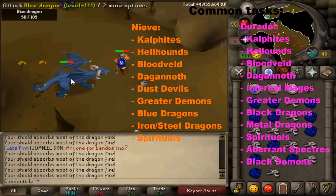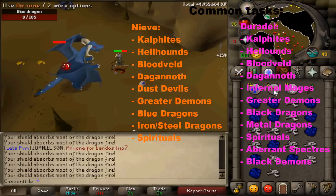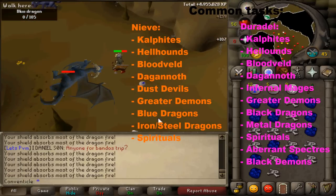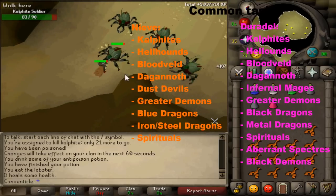Both Masters give you a good amount of Iron and Steel Dragons and also Spiritual Rangers, Warriors, and Mages, and those are usually ones I'll skip if I have the points because they aren't good XP and they take a long time. Moving on to Duradel's common task list, the ones I usually get include Calphites, Hellhounds, Bloodveld, Dagannoth, Infernal Mages, Greater Demons, Black Dragons, Metal Dragons, Spirituals, Aberrant Spectres, and Black Demons.